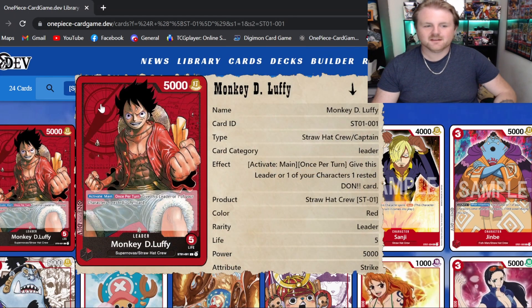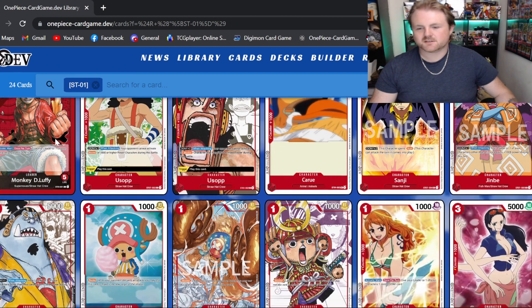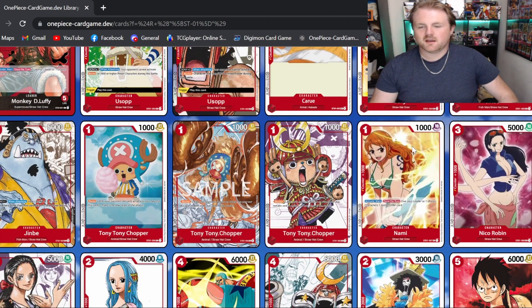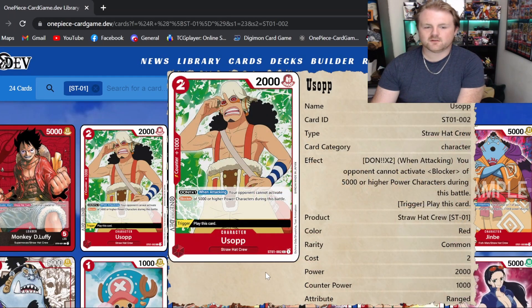Starting off we do have the leader, which is going to be my boy Luffy. He does have the effect to activate main once per turn and give the leader or one of your characters one rest of dawn. If you played the learn-to-play app, you know it's not a terrible effect — it's the same effect as the Nami. Really good on the one-drop Nami, but for your leader you want something a bit more impactful. For a Star Deck though, it's a really good leader to start with — 5 life, 5k.